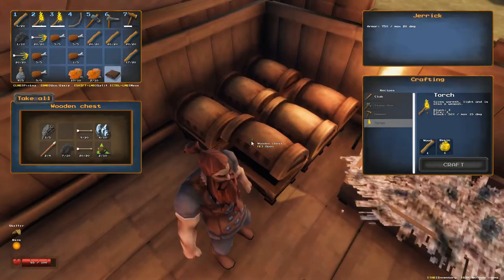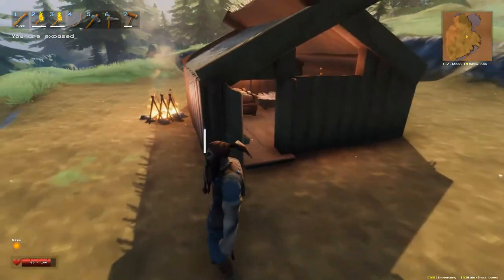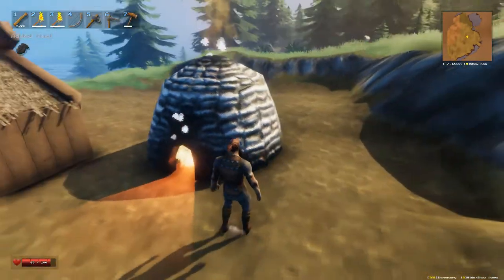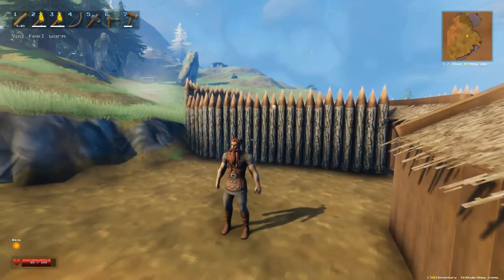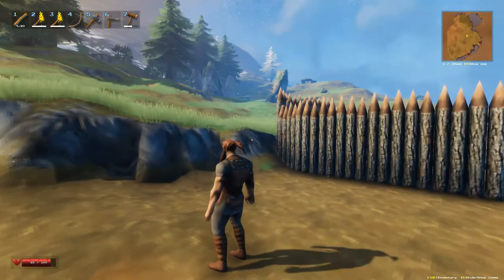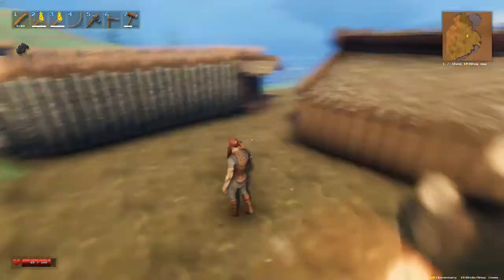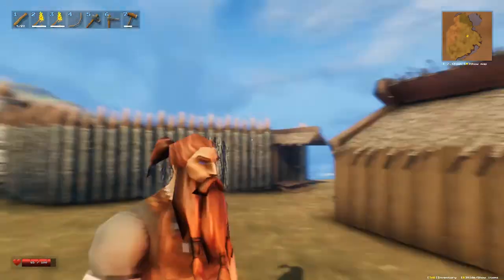You also get coal from burning food — like overcooking it — or from Surtlings, which drop coal as well as surtling cores. They don't always drop both, but I think they always drop surtling cores and sometimes drop coal as well. Right now the charcoal kiln is the easiest way. I'm gonna make this charcoal off-camera and be right back, because for you it's probably boring.